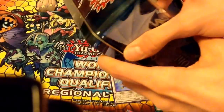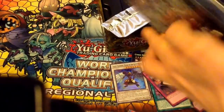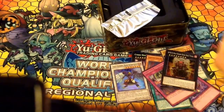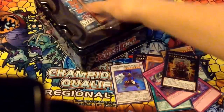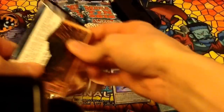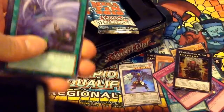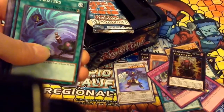Going on to the Kaiba tin right here. Let's see what we're going to get this time, guys. We have our three beautiful Mega Packs. We get a Super Rare Twin Twisters — that is our third one so far. Don't mind if I do, get some more Twin Twisters.